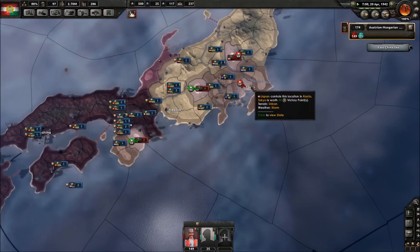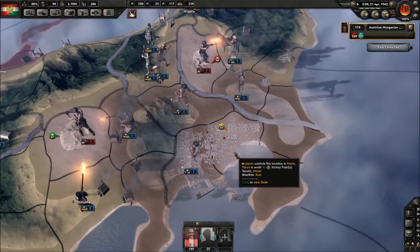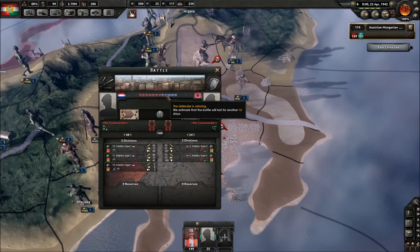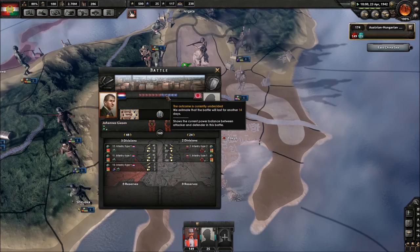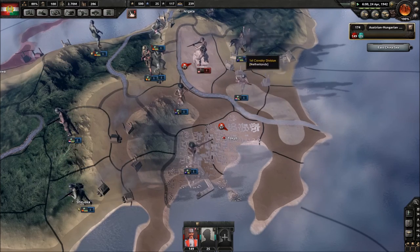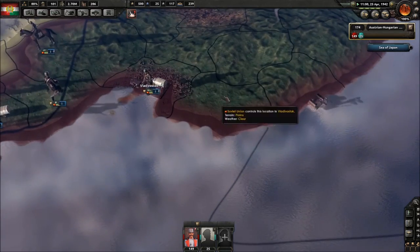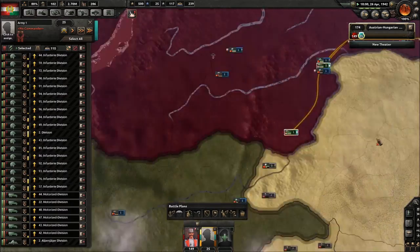Tokyo is worth 50 — if they take it, it's over. Come on Netherlands, you can do it, it's the final countdown! Just get it done. Take these cavalry and stick them over here — well obviously they can't hear me, I'm talking to myself. My soldiers are almost there.